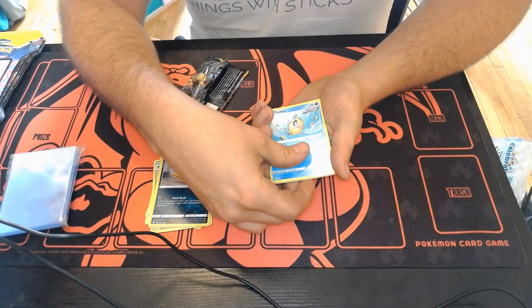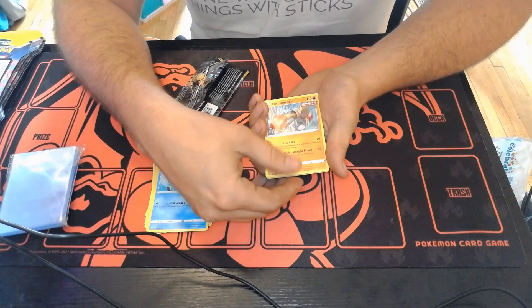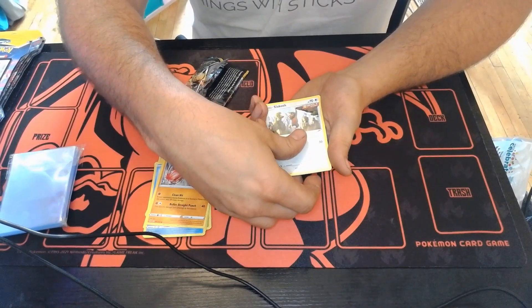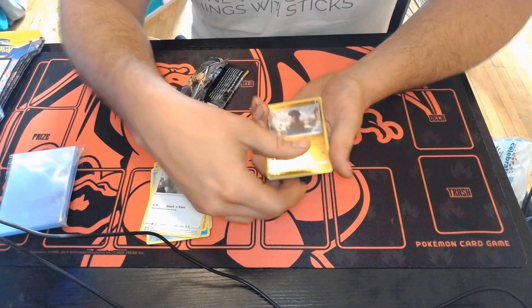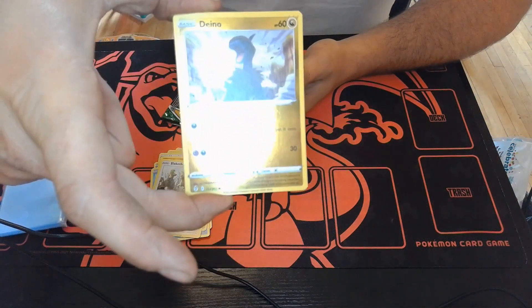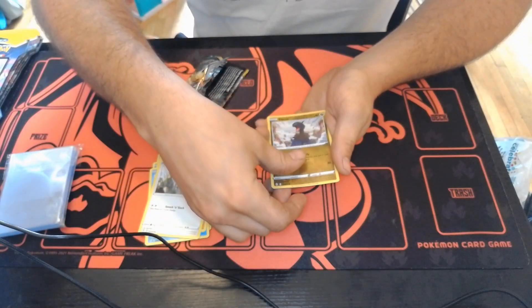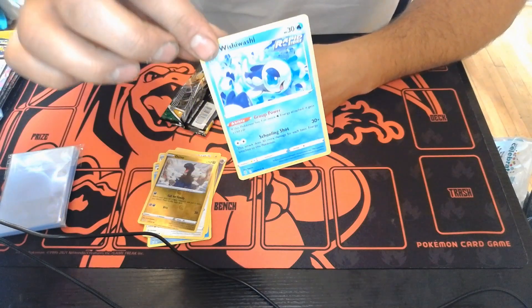You can actually find these out in the store — it's like finding a unicorn. And this should be the reverse. We just got a plain old reverse common. There's that. And let's see what the rare is.